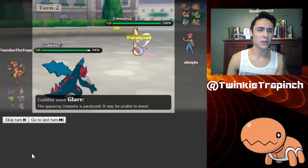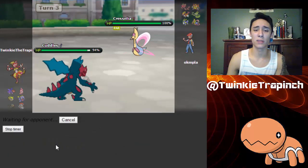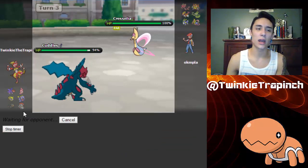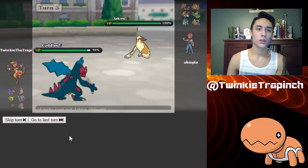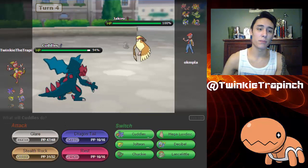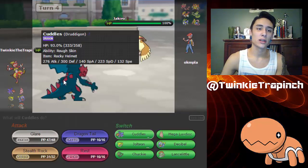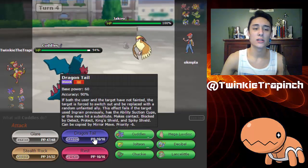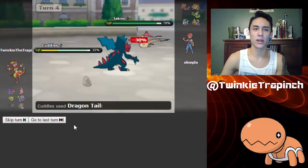Okay, so the Cresselia comes out — not the best thing I would have wanted paralyzed, since I'd much rather have that thing Toxic'd. But whatever, I can easily take that out with the Escavalier since it's now paralyzed. Alright, so the Pidgeot does come out. This thing is a special attacker, so I think I should be able to take one special attack — I'm gonna use Dragontail right here to phase this thing out, because I really don't want it here.